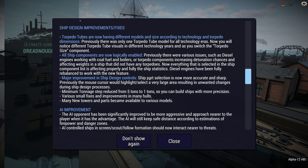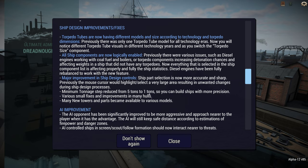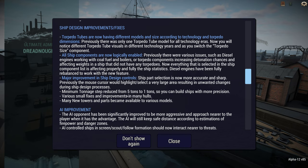Major improvement to ship design controls. The hitbox for the cursor has been reduced, which is interesting. The tonnage step has been reduced from 5 to 1 ton. I think that's actually going to be more annoying than anything, but I'll see how it's been implemented. I really just want the ability to type in what tonnage I want.